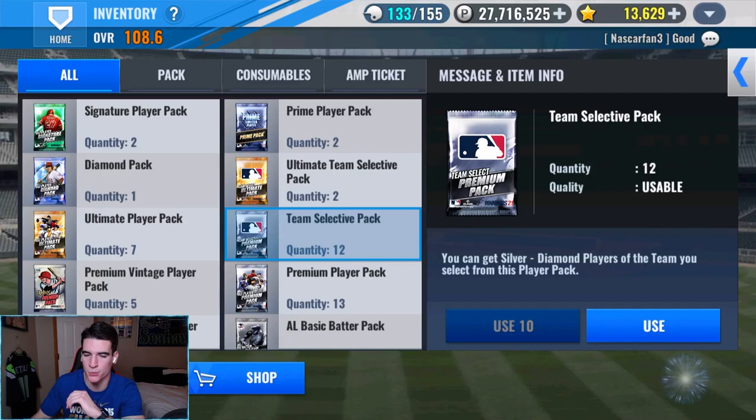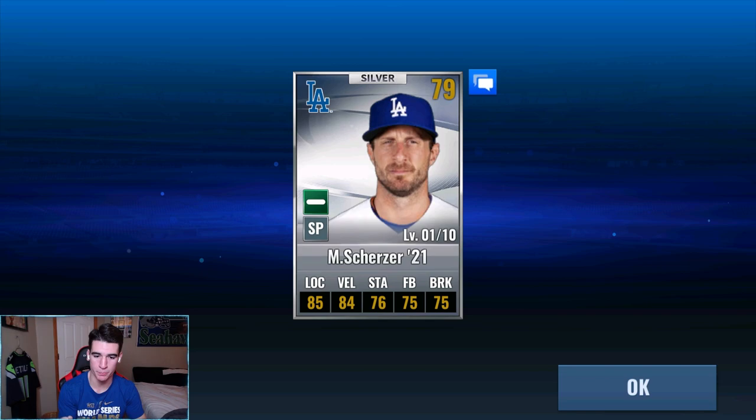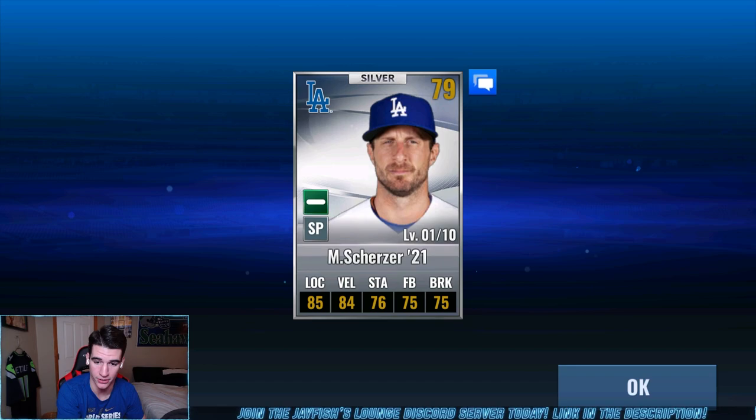Last one — diamond or no? No diamond, that's okay, we need that luck for the prime player pack. Max Scherzer — finally! That's how you end it right there. I wanted one so bad last week. Scherzer will be in the rotation until we get Ryu to black diamond with skills. We'll get him to hopefully level 12 on that.